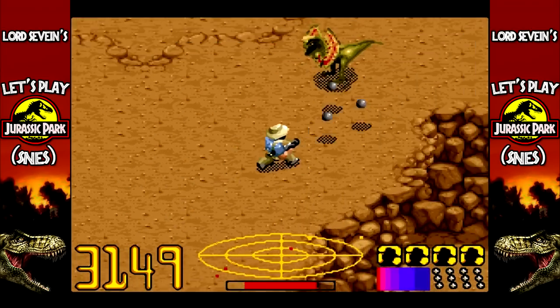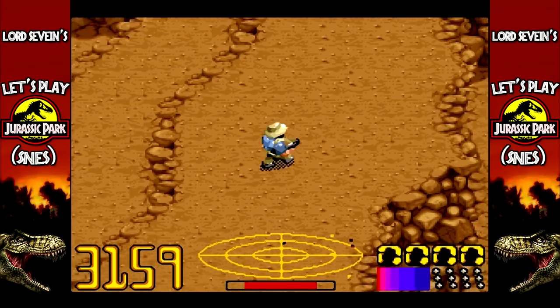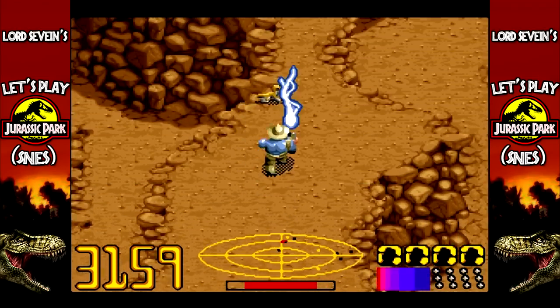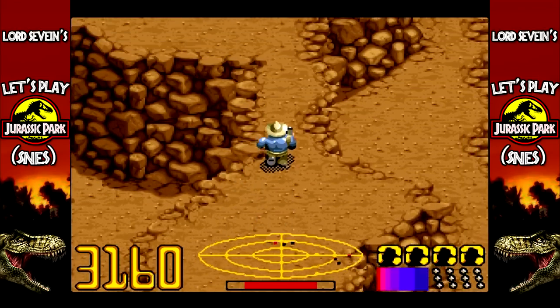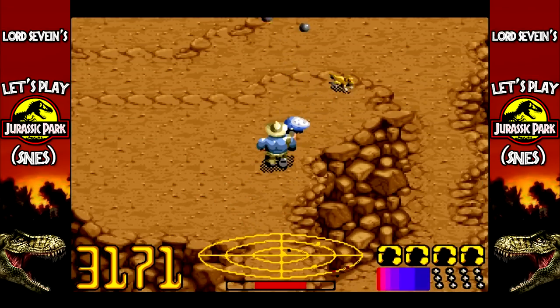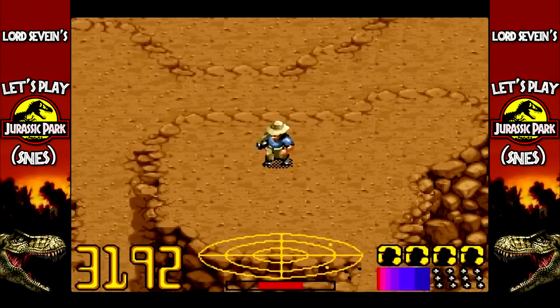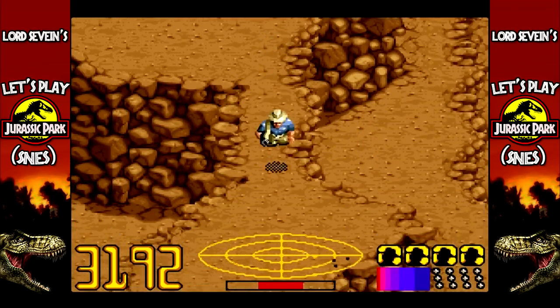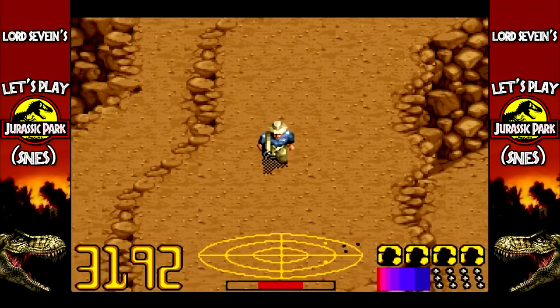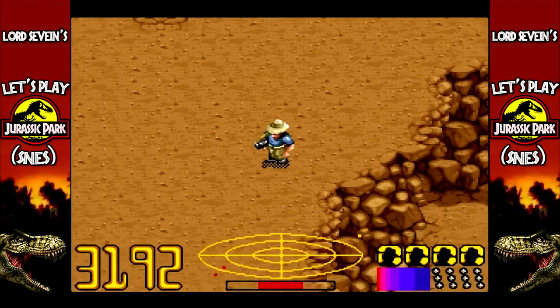I knew that was going to happen. Damn Dilophosaur. That's right, you want some more of that bullet snare rifle? Got some more right here. I like how you jump back about 20 feet if one of those compies hits you - you fly backwards, like you've been hit with some sort of projectile weapon.